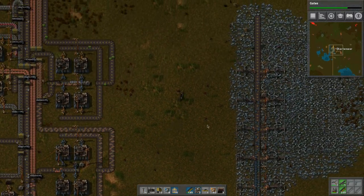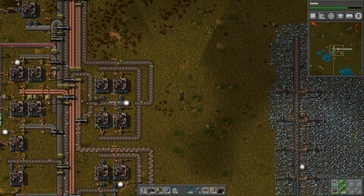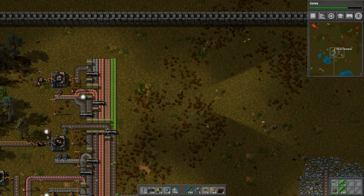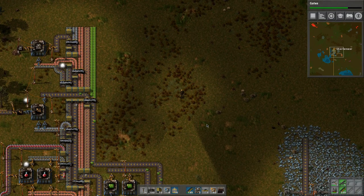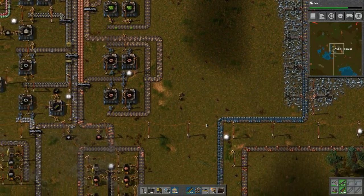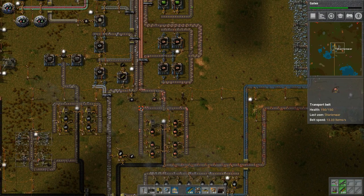Hello everybody, welcome back to another wonderful day of Charlotte War's adventure in Factorio. Make sure you all grab your drinks and your tasty treats and come along on the ride. Hit pause, get your drink — it's usually water, that's typically what I drink.